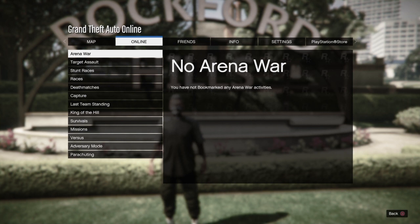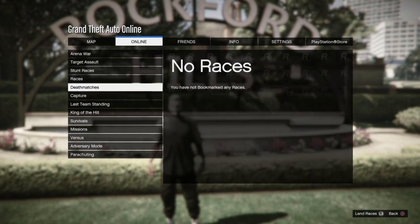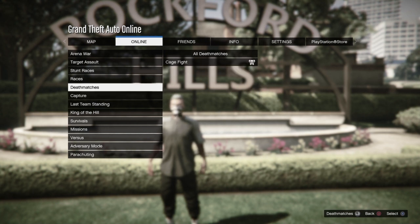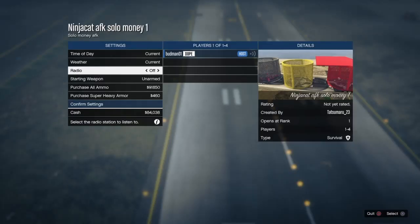From there you want to go to Bookmarked, scroll down to Survivals, and once you are on Survivals you want to find the Ninja Cat AFK Solo One mission. Once you have found it, all you want to do is start the mission up — and that's part one.